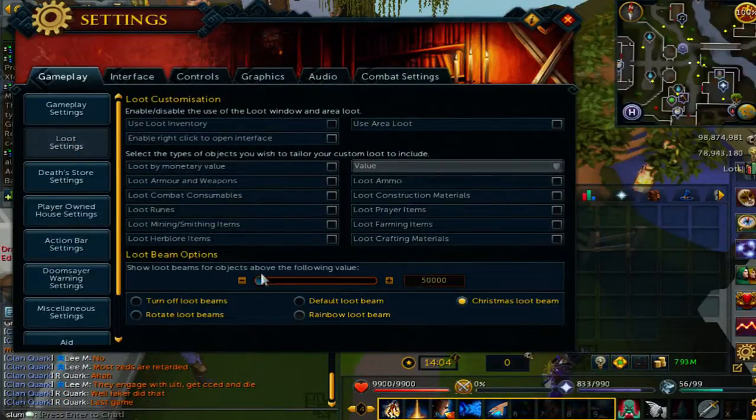And down here on the bottom, you can check Default Loot Beam, Turn Off Loot Beams, Rotate Loot Beams. You can do all that. Mine's on Christmas Loot Beam.